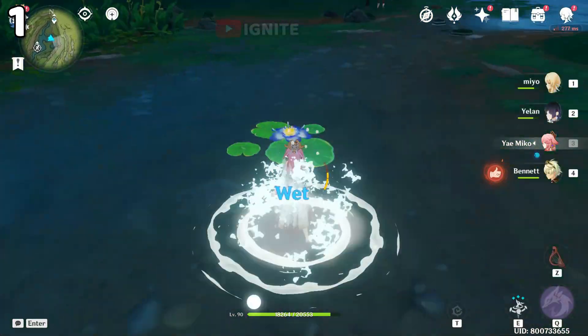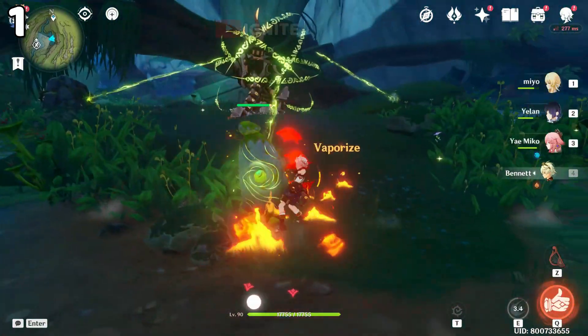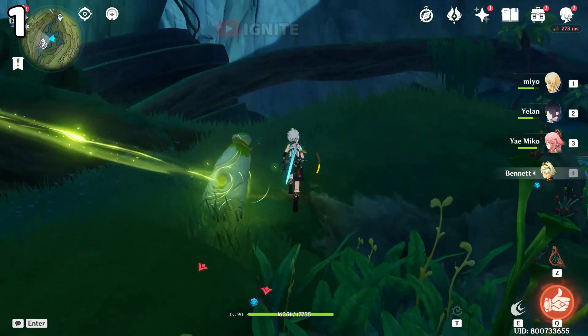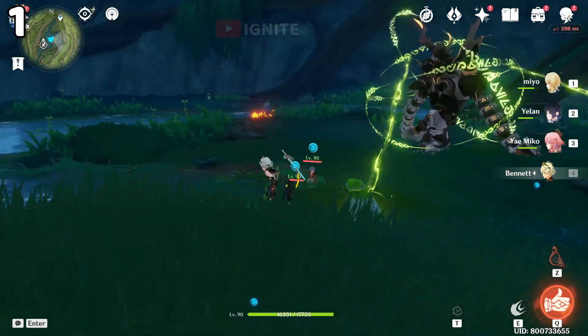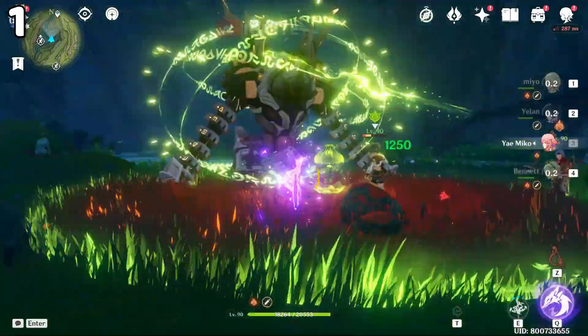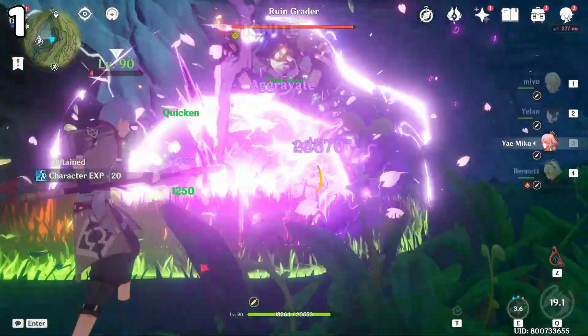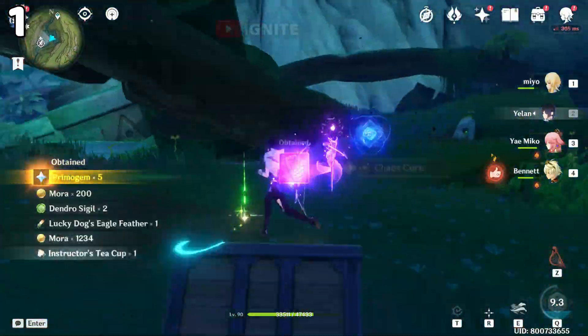You have to use pyro to break the seal. After using pyro it will bind itself — you don't have to do anything, just use the pyro and it will break the seal. After breaking the seal you have to defeat the human guard, and after defeating it you will get the chest.